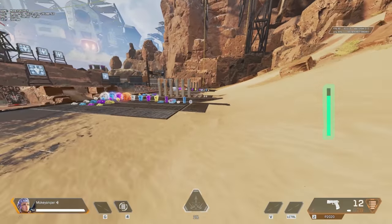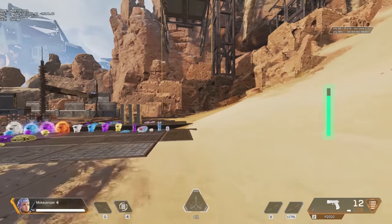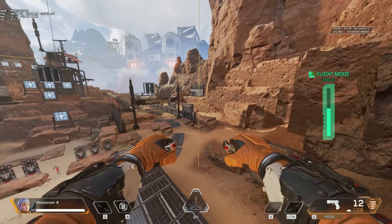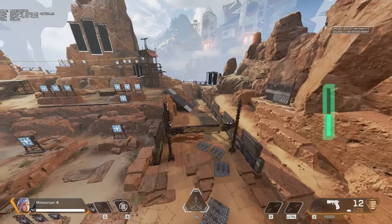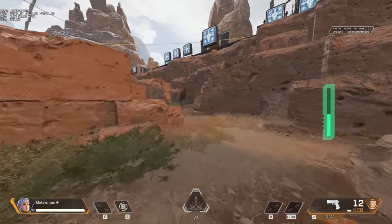Moonboots can work on all legends in the firing range, but you can still get it in an actual game. If you hover with Valkyrie while interacting with a zip line, you will have moonboots till you touch the ground again. So go ahead and have fun with that.